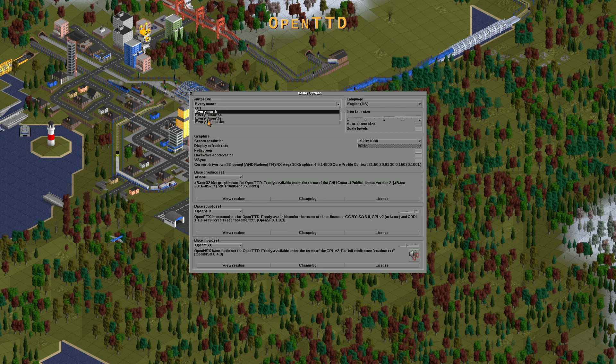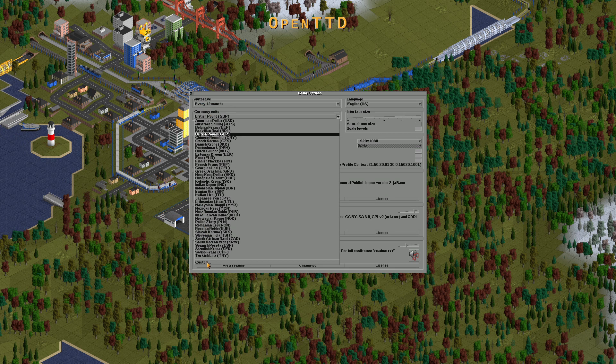Autosave should be set to one year, or every 12 months. For currency units, go to customization.